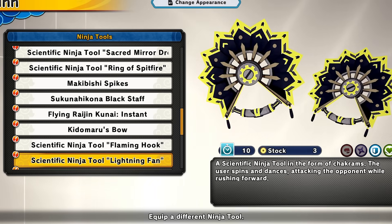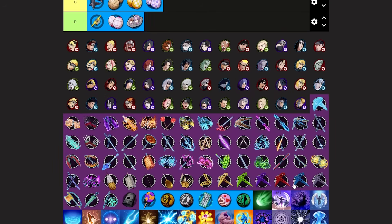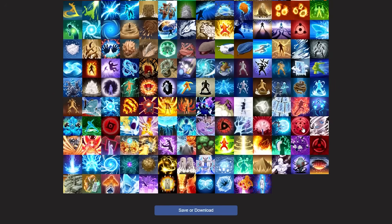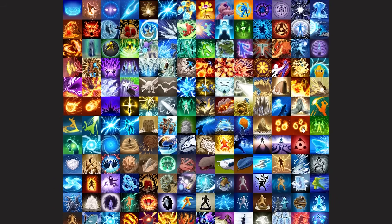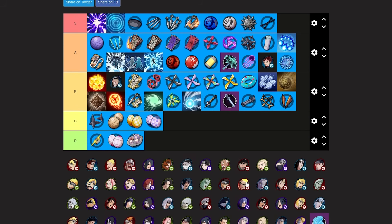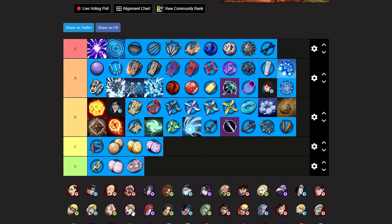Next we have the lightning fan for defense and healer. This thing is OP. I'll use a Temari lightning image to represent it on the tier list. Lightning fan is S tier — a lot of toxic builds came out when this dropped. It's sometimes just unbeatable. That lightning fan tool, something is just up with it — it stops and prevents a lot of things from happening. It's OP.